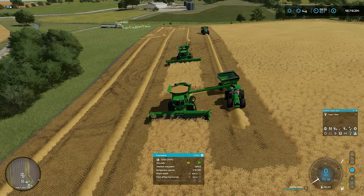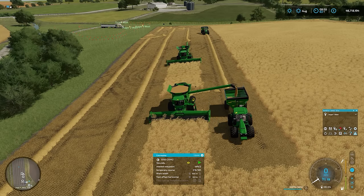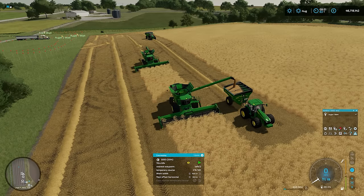Combine number one just cut in there and auger wagon one has pulled up alongside to let him unload. You can see combine number two sitting behind, still with grain in, waiting because he's got too close to combine number one. Auger wagon number two is sitting behind waiting as well. Everything looking good here. Quite impressed with how that's worked, actually - sometimes they can get a little bit funny on some of the courses.